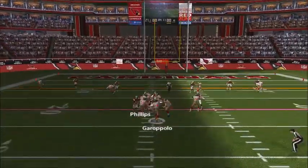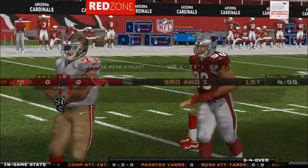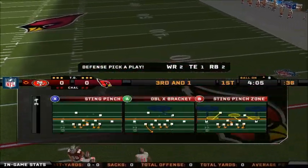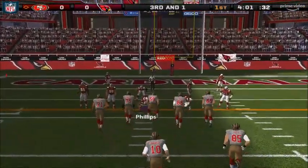Dropping back. Pressure. Gets the pass off. Bell spots this one at the 9. Number 84 makes the catch, but doesn't get very far. And that's what the mark of a solid defense is — they close in on you in a hurry and they don't miss a tackle.